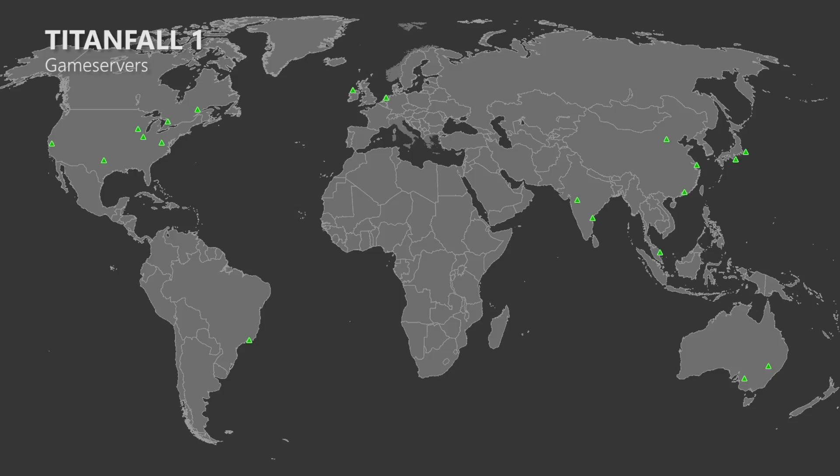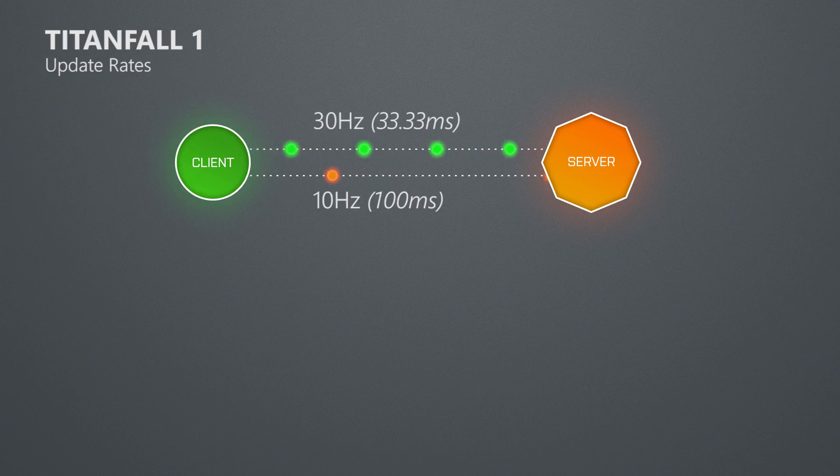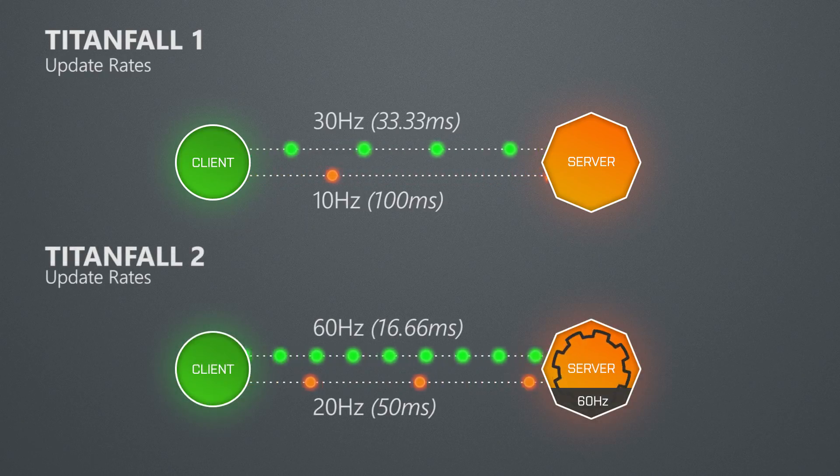Now what will change in Titanfall 2? In Titanfall 1 the game client sends 30 updates per second to the game server and receives 10 updates per second from it. In Titanfall 2 these update rates have been increased, so that the client now sends 60 updates per second to the game server, which runs at a tick rate of 60Hz and sends 20 updates per second to the client. This means the client now gets an update every 50ms instead of every 100ms, while it sends an update every 16ms instead of every 33ms. This will have quite a big impact on lag, but it's not just tick and update rates that matter — other networking and engine factors also affect delay, and if developers improve those as well, network lag could decrease even further.